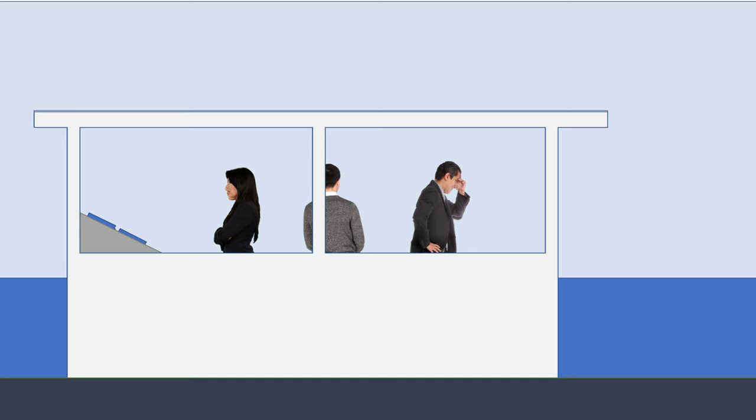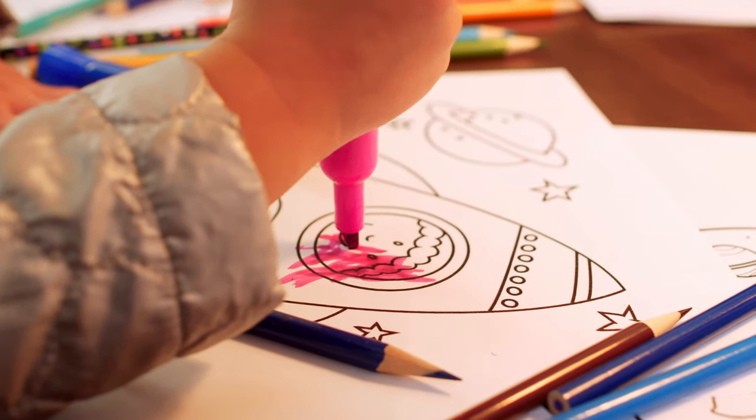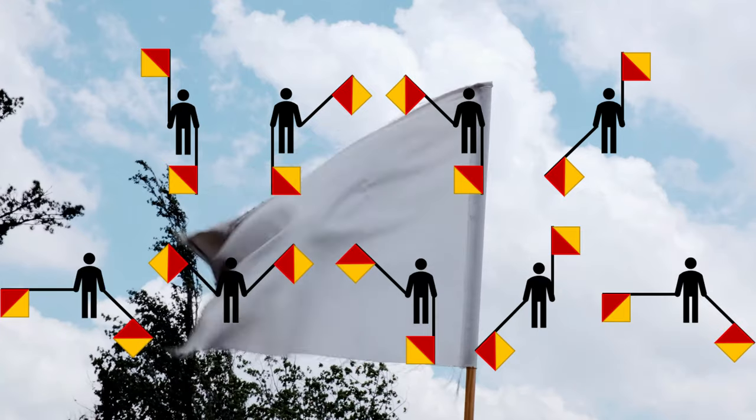Key duties they have when on lookout include looking out of windows for extended periods, using binoculars to look out of windows for extended periods, drinking coffee, drawing straight lines on charts, swearing at other ships in a variety of languages, and playing with flags.